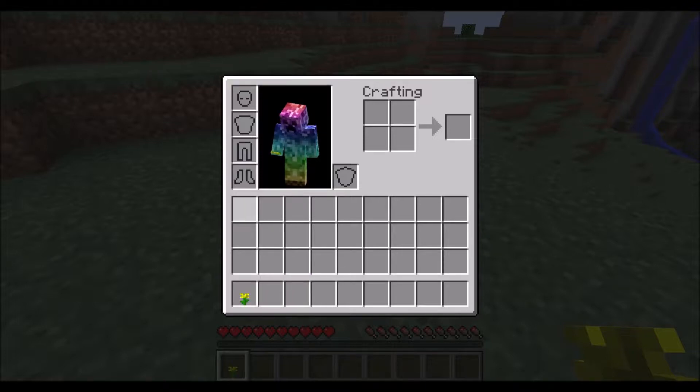Your inventory has a couple special places. Up here on the top left, you see armor slots, such as for your helmet, a chest plate, leggings, and boots.